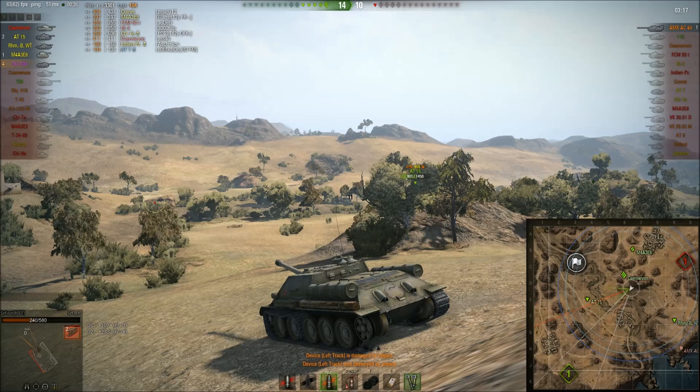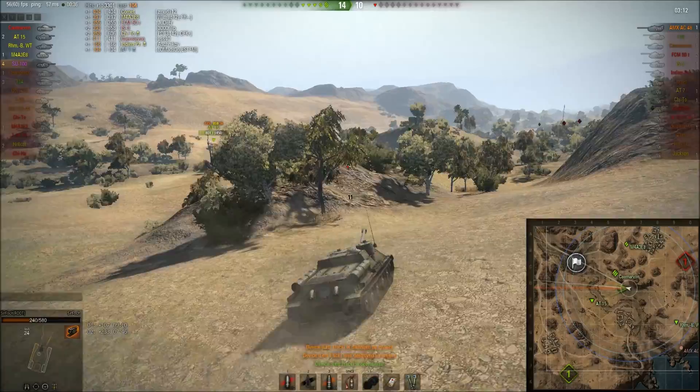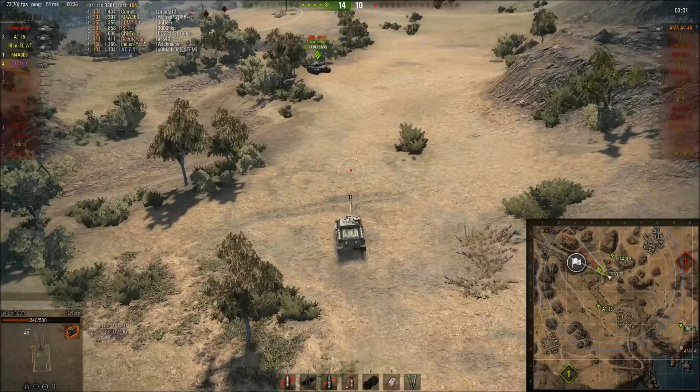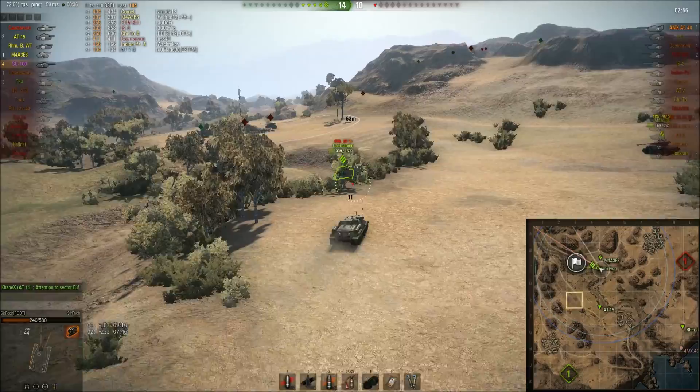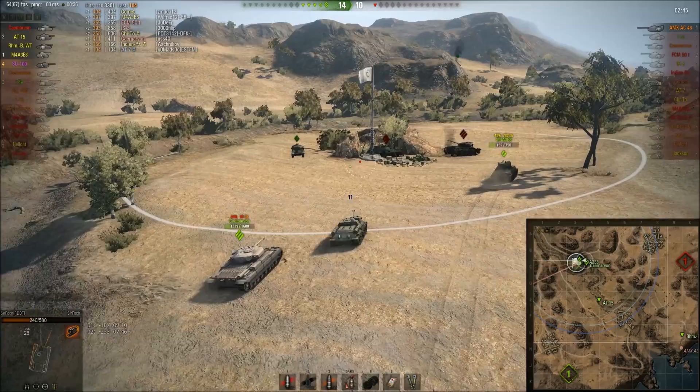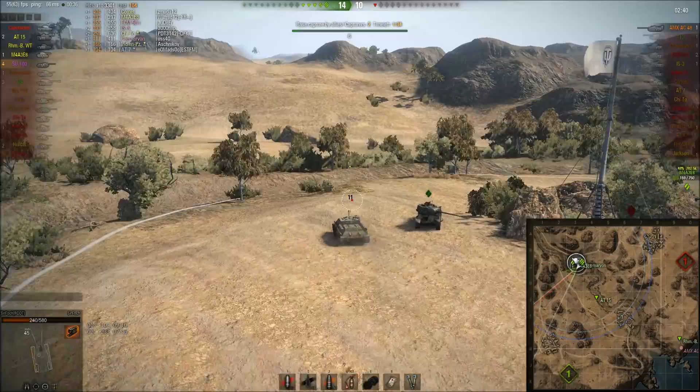I'm trying to convince my tier 8 teammates to go into the cap circle, otherwise the ARL might draw. They're not moving. Usually I don't encourage capping, but when there are top-tier TDs running around on our side of the map, you really should consider capping. Since we now have two people actually capping, I'm going to go forward and spot the ARL, which is definitely right in front of us. It won't be a big surprise if we get spotted any time now.